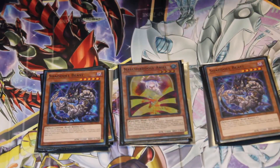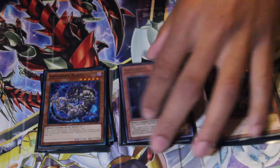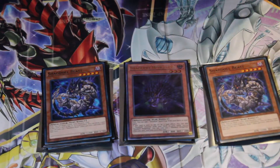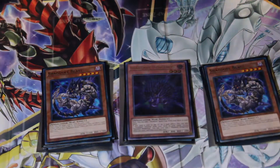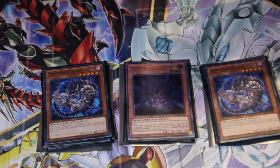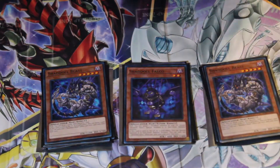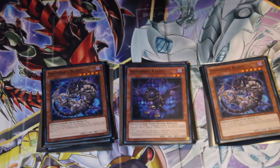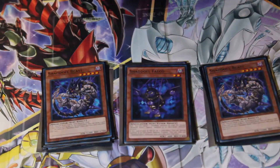It's a really fun deck. It could be competitive — it's just very budget-wise. I run one Shadoll Hedgehog because it allows me to get that extra resource to add a Shadoll to my hand and carry on my plays. I run one Shadoll Falco because it allows you to special summon something to the field when you use it, or special summon a Shadoll face down. It's a good card because it's a special summon to the field, but Wendigo does pretty much the same thing.